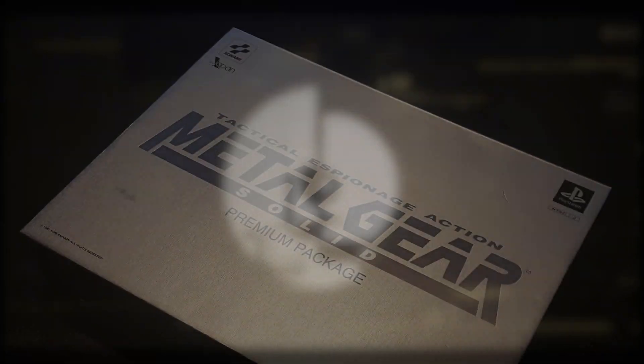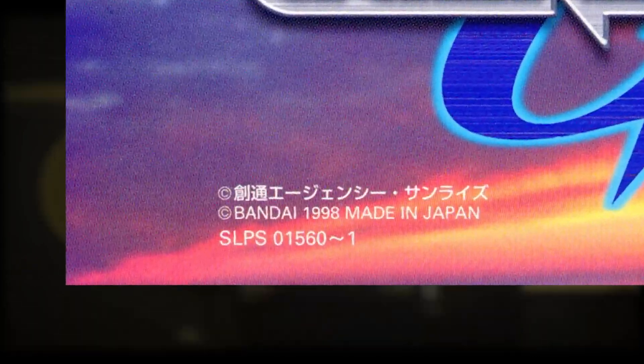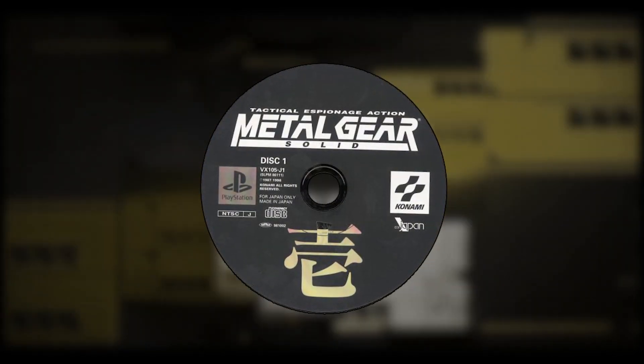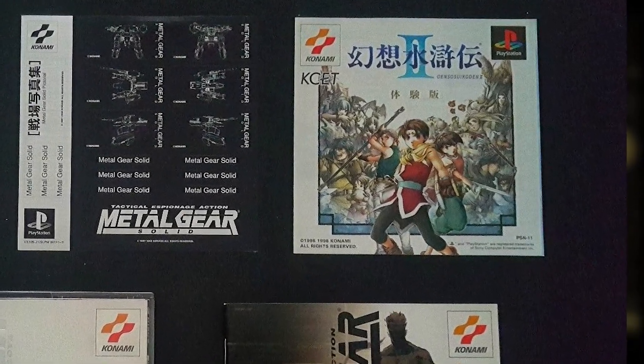There's a rare product with the SLPM 86111-3 region code, and that's the Metal Gear Solid Premium Package that came out in Japan on September 3rd, 1998. As a rule of thumb, when a PlayStation package or dual case has a dash at the end of its code, it means it contains several discs through that range. In this case, 86111 is the code for the first Metal Gear disc, 86112 for the second, and 86113 for a demo disc of Genso Suikoden II that came included.